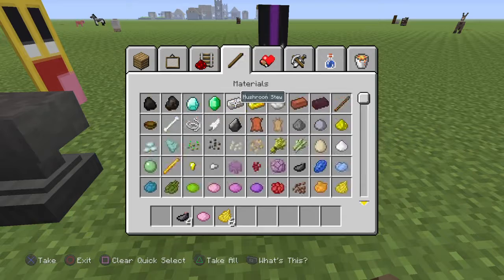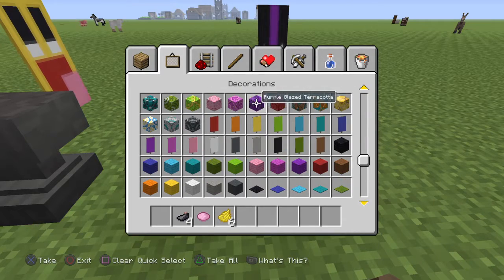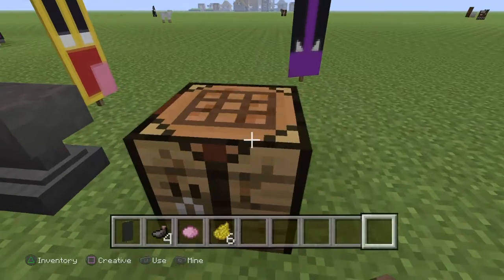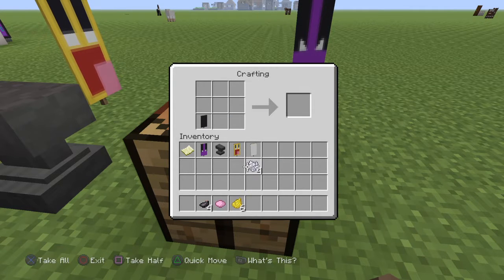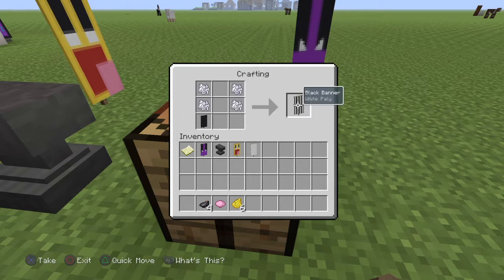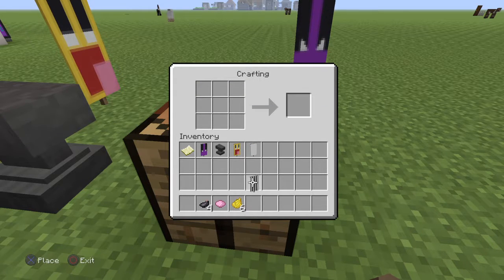I forgot — you need a black banner. So you do this, then you take the bone meal, place these two here, and it looks like this. Then you place it right there.